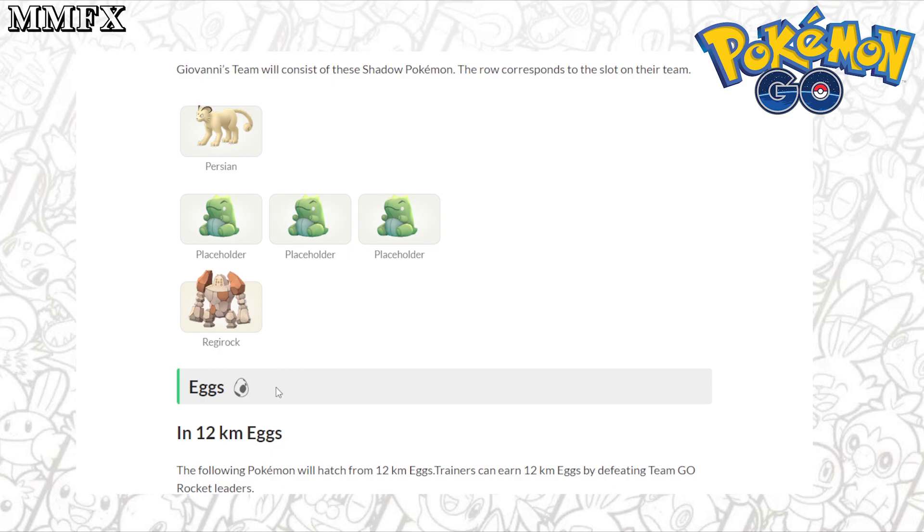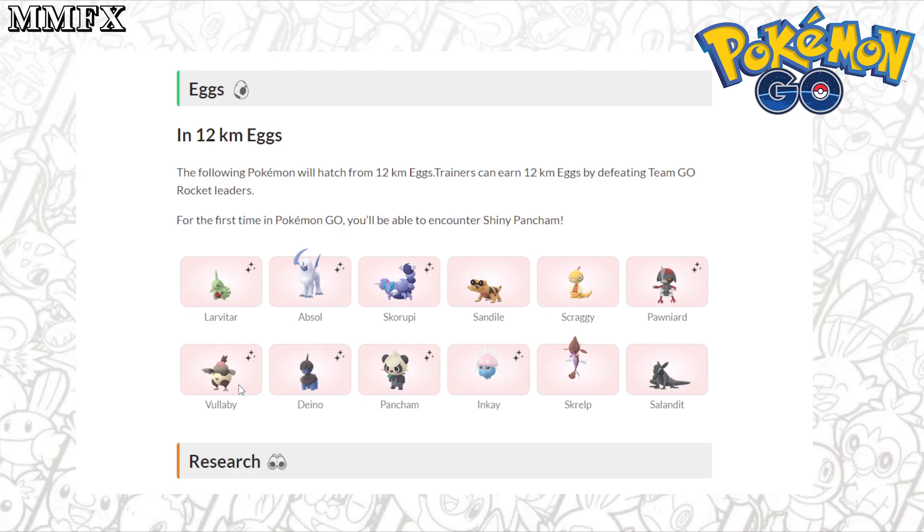The 12km eggs, which you get from Team Leaders, contain the following Pokemon: Larvitar, Absol, Skorupi, Sandile, Scraggy, Pawniard, Rollaby, Deino, Pancham, Inkay, Skrelp, and Salandit. If you don't have Shiny Larvitar, Deino, Absol, or Pawniard, it's a good way of getting them — but the odds are really insane. And for Salandit, any chance you have at getting it, you also need a 50/50 chance of getting the female. It's not the greatest egg pool, but sometimes you have to hatch them. I'd wait for a quarter-egg-distance event to get rid of these 12k eggs easily.